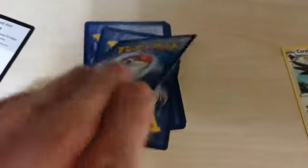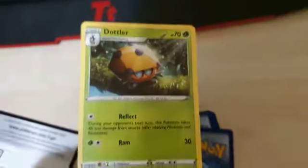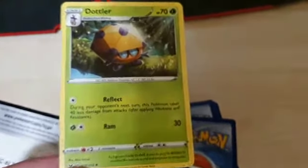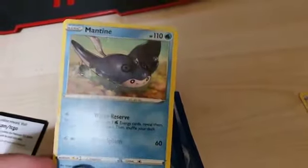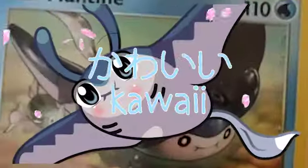Let's move on to the next card. Then we get a... What the hell is that? I don't even know what it looks like. It's an evolved Pokemon. That's even worse. Let's move on to the next one. Then we've got a Mantine. That's not too bad. It looks kind of cute I guess.